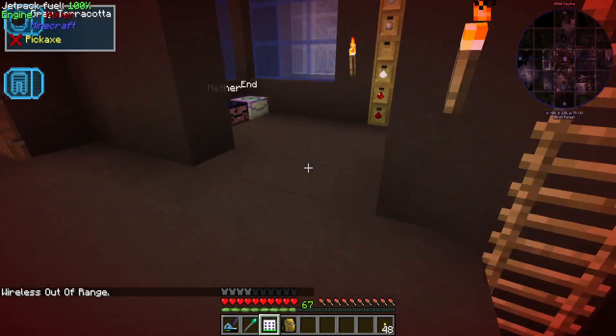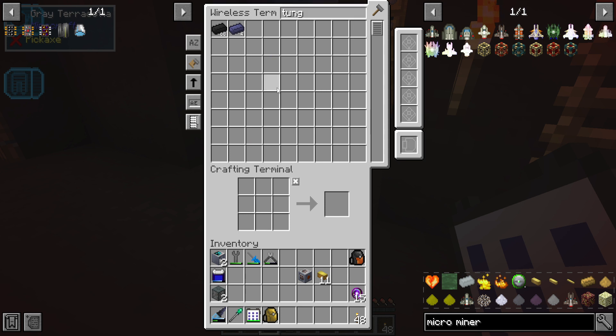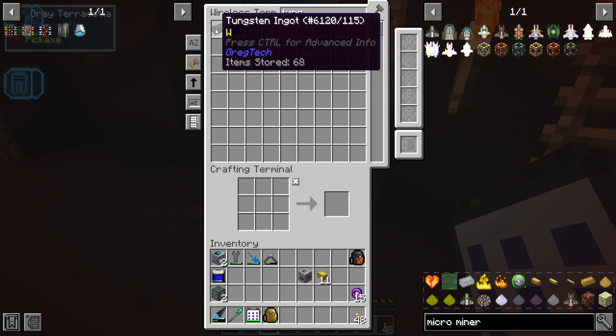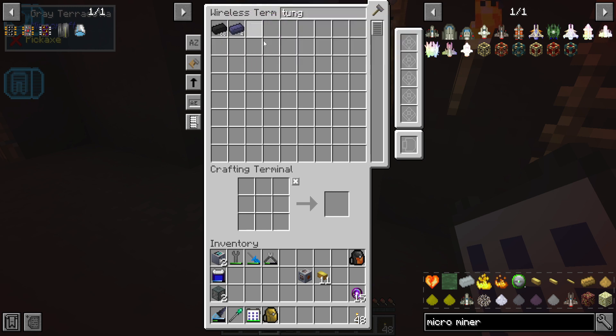Here is the wireless terminal. I can access it from... well, not completely all my base yet because I don't have the quantum ring done yet. But I do have a range of 16 from the wireless access point right now. Maybe I can make more than one access point, do wireless boosting, or just do the quantum ring. I did make a little bit more tungsten - we've got 68 tungsten and 4 tungsten steel right now.